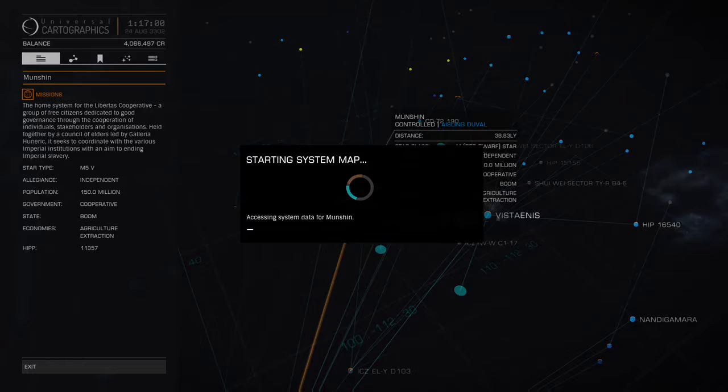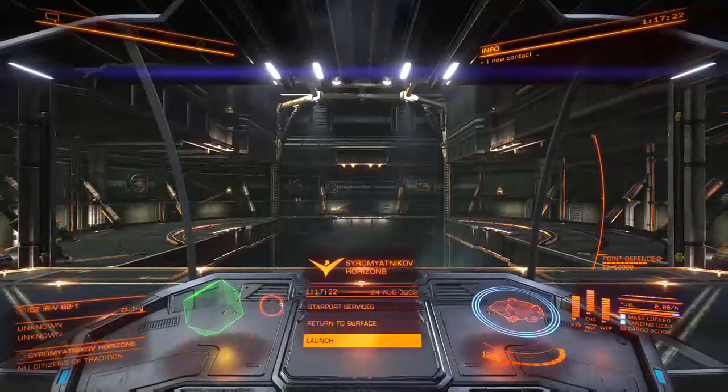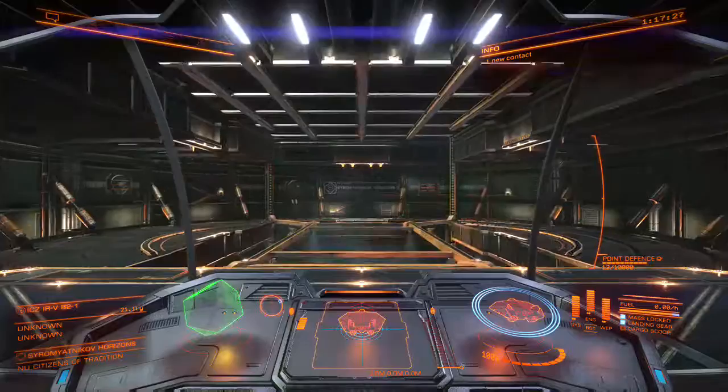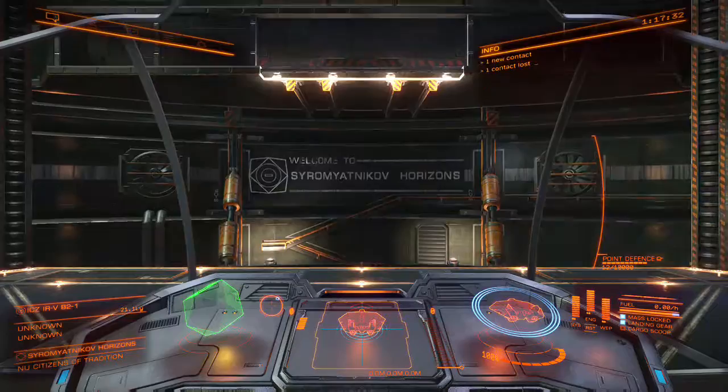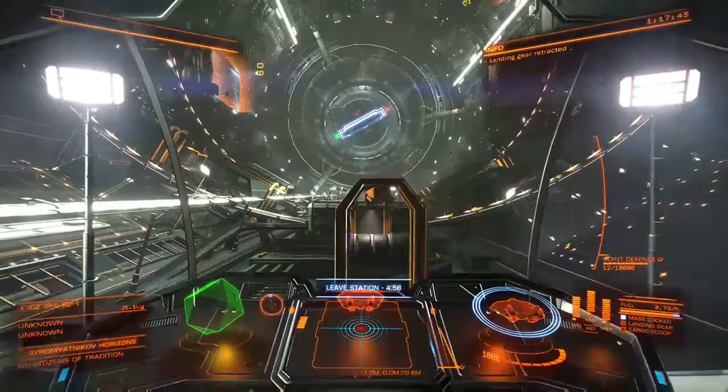This is what I mean about inconsistent load times — I literally just had this up a second ago but it's taking forever to load. That is the most frustrating thing about this game for me — the inconsistent load times. I'm okay with long load times, I just would like to know generally how long I might be waiting, especially when I'm jumping through hyperspace and I know a star is going to be right there. It's good to know how long I have.